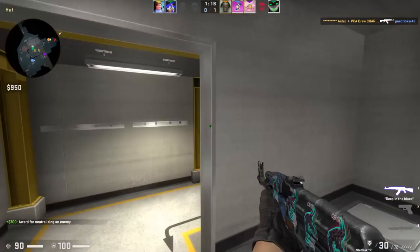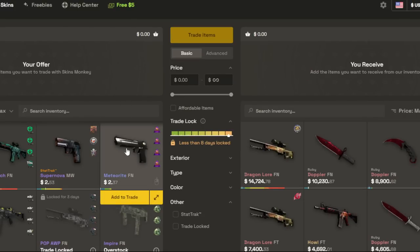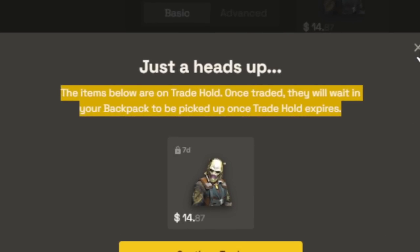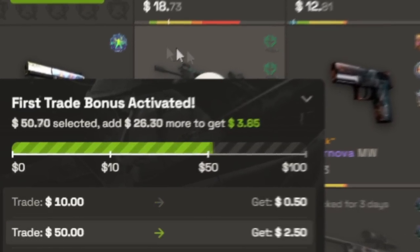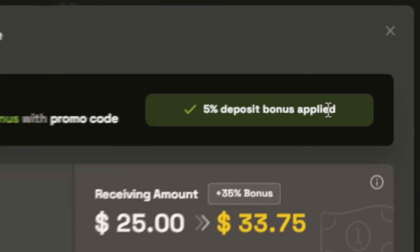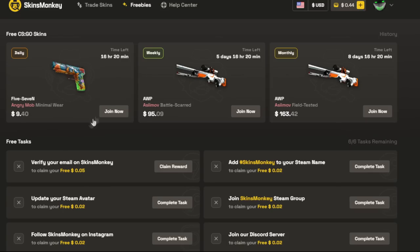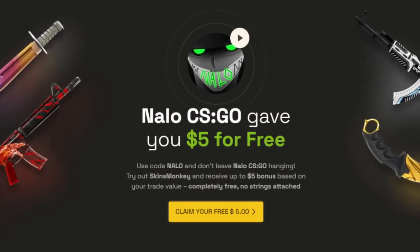This video is sponsored by SkinsMonkey. SkinsMonkey is a website where you can take all of the skins you don't want anymore and upgrade them into something pretty cool. Even if the item you trade for is on a trade hold, it'll be added to your SkinsMonkey backpack until it's ready to be withdrawn. When you use code NALO, you get two bonuses: an up to $5 bonus when trading skins, and an added 5% bonus when topping up your balance — on top of the 30% bonus they already give you. SkinsMonkey also has daily, weekly, and monthly giveaways you can enter completely for free. Check out the link in the description below for these extra bonuses.